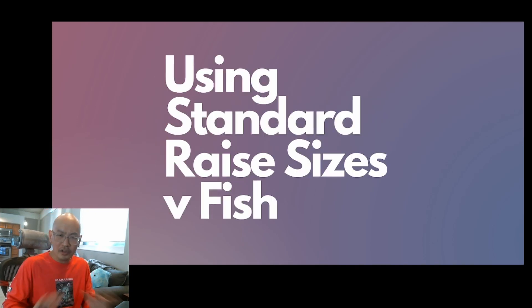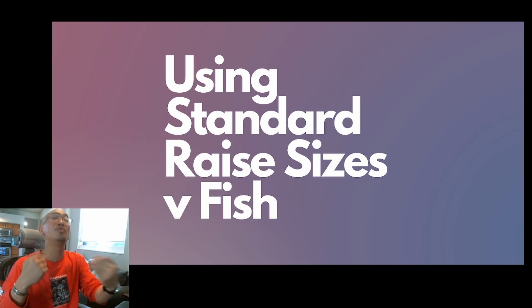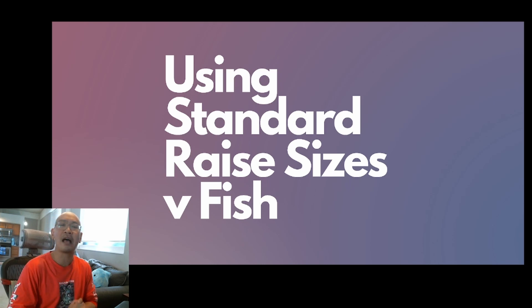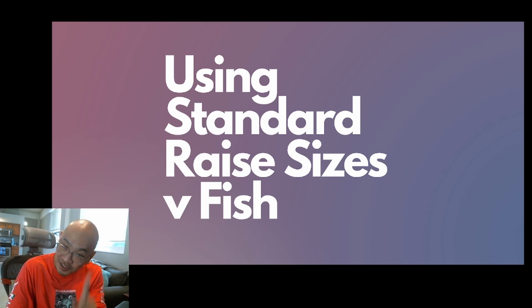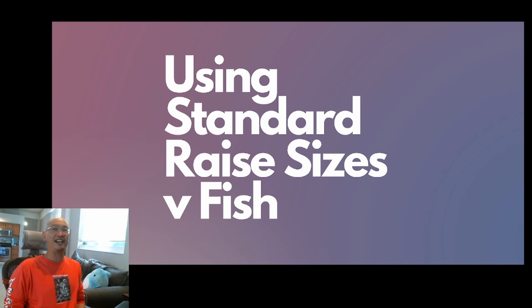The final mistake I see all the time is that when your opponent uses a non-standard preflop size, you still use standard sizes yourself. A perfect example: your opponent opens seven X preflop and you look down with pocket aces. If you raise to 21 big blinds because that is three times seven, then you have absolutely no imagination whatsoever. A bunch of you are mentally feeling seen right now, because when opponents make non-standard sizes, you just continue to make a very standard size yourself.